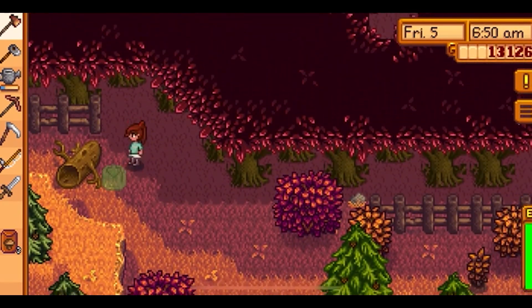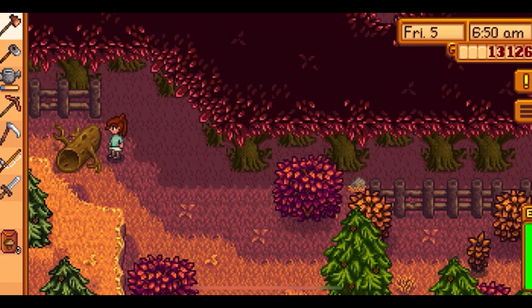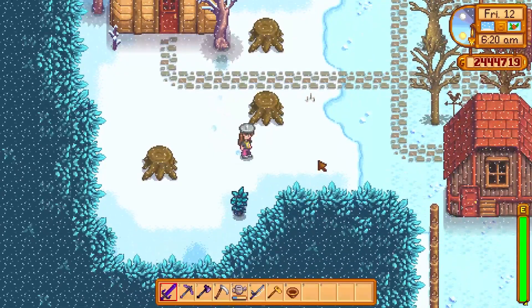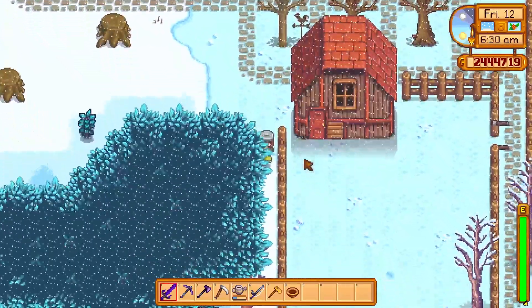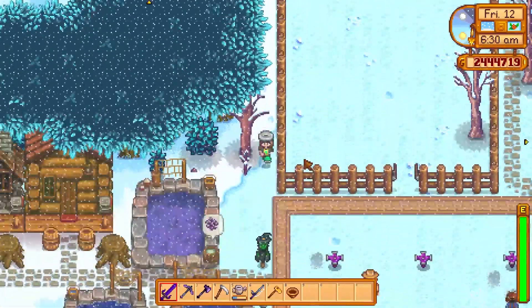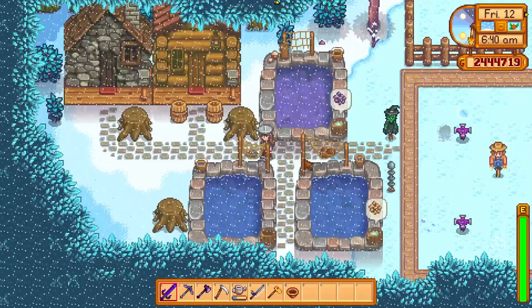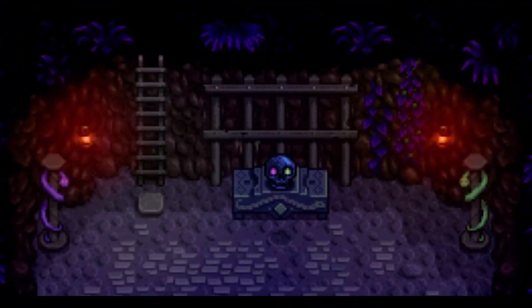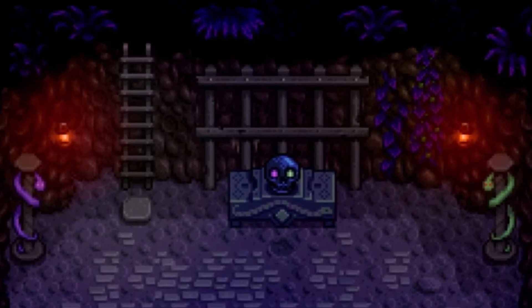The secret woods can be unlocked when you use a steel axe to chop down the large log blocking the path above the wizard's tower on the far west side of the woods. With the forest farm map, there are 8 more stumps on the left side of the farm, making for an additional 16 hardwood that respawns daily. On the Four Corners farm, one respawns at the top left corner. Hardwood can also be received as loot by breaking barrels and boxes in the mines, and is readily available from various trees in the dangerous mines floors 41 through 69.